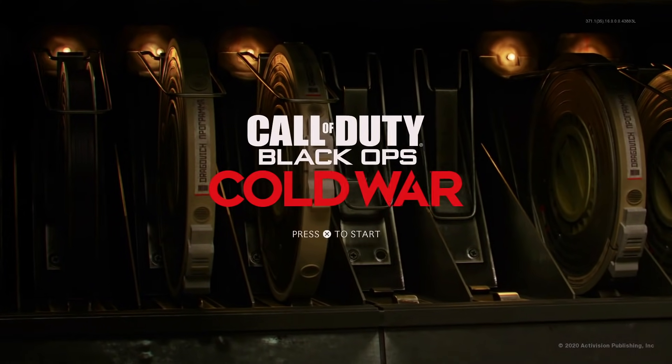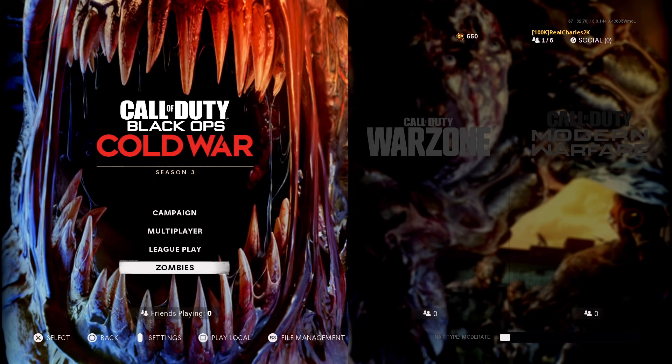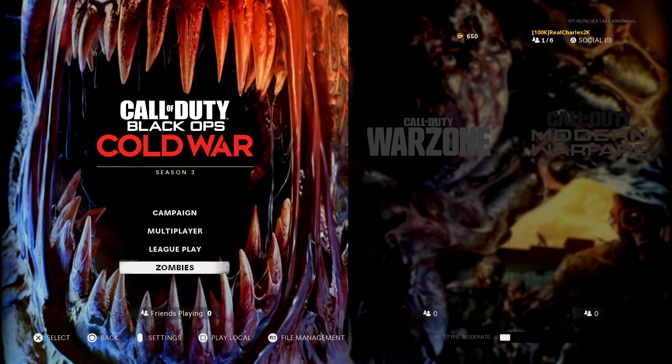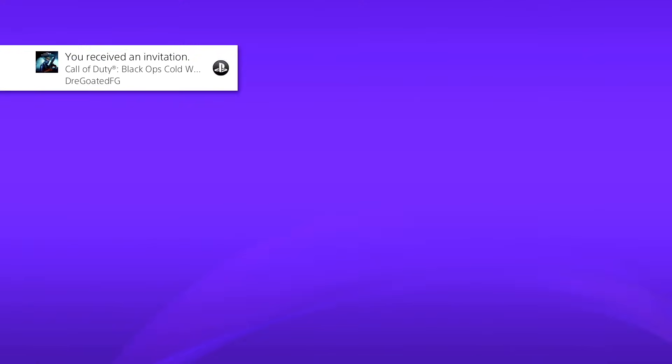This message will pop up - it's completely fine. All you want to do is dismiss it, it will bring you back to the main menu, and you just want to reconnect. Once you've reconnected you'll be at the main menu. At this point, tell your friend to send you an invite to his zombies lobby. He must be on the main screen of zombies - the screen that shows solo, private, and all that.